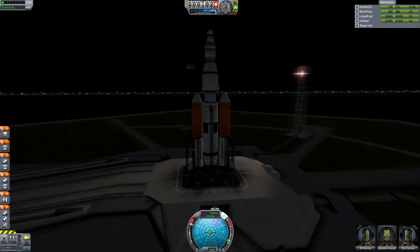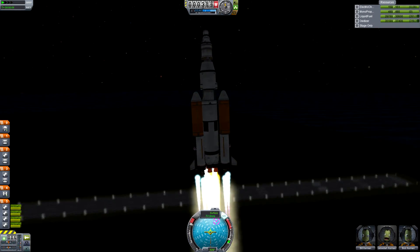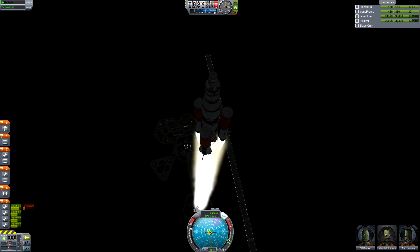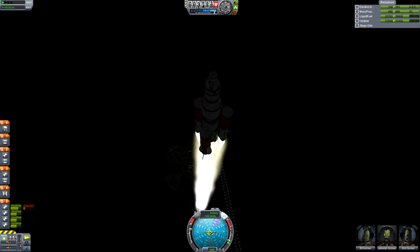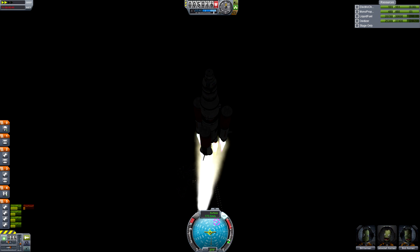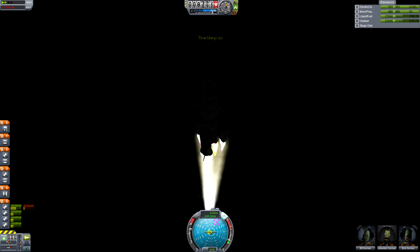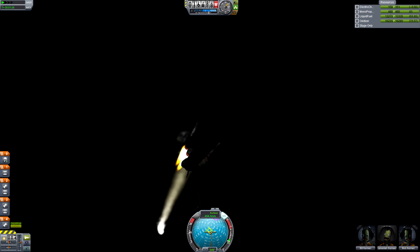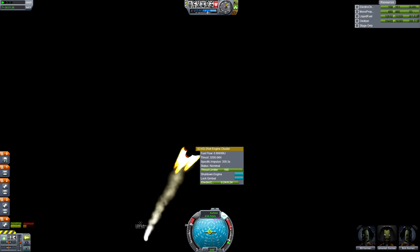Say your asteroid is coming down over the poles — you'll want a polar orbit. Or say it's closer to being over the equator — you'll want an equatorial orbit. It's nice to launch straight into the perfect inclination for your mission, but the odds of getting it exact are fairly slim. So with that in mind, you'll likely want to know how to adjust your inclination to match that of the oncoming asteroid.